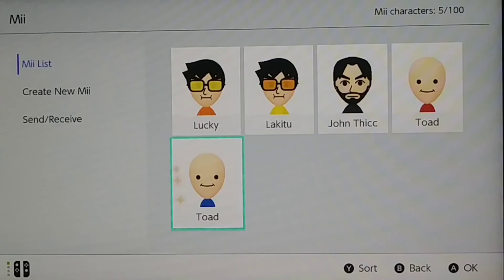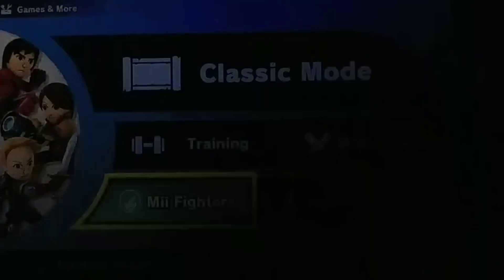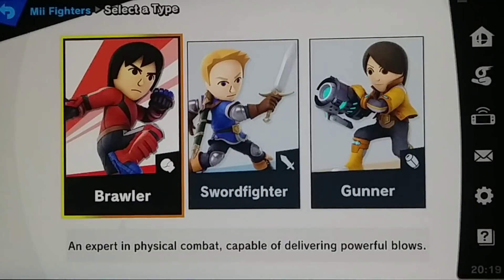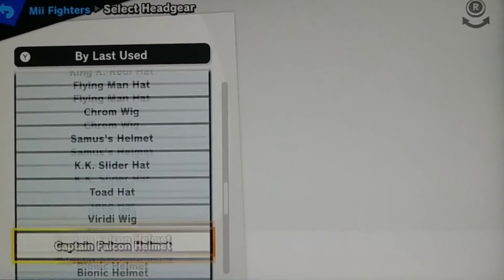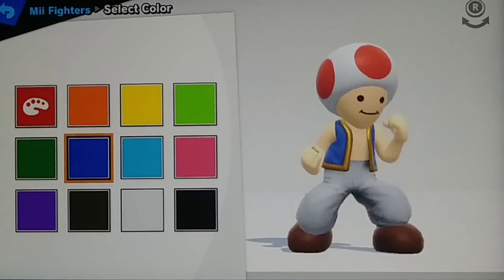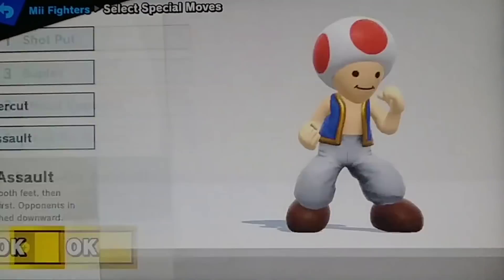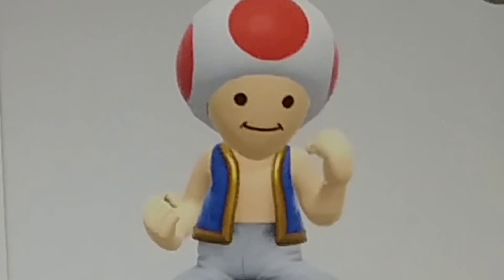Now once you're done with Toad, go back into Smash Bros. Go to Mii Fighters and then click Create. Now choose which Mii you want to use — there are a lot of options, from John Thicke to Guest F — but you obviously gotta choose Toad. Once you choose Toad, go to Brawler and just watch. Doesn't this look like Toad?